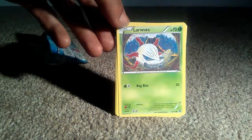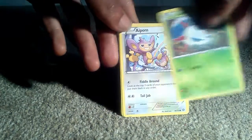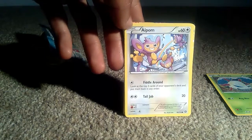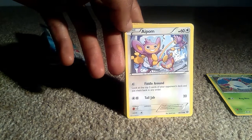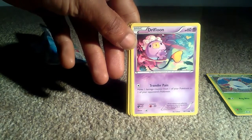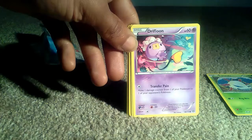The first card we got was a Levesta with 70 health points. It's a grass type Pokemon in its basic form with one attack — Bug Bite which is 30. We then got Aipom with 60 health points, a normal type Pokemon in its basic form with two attacks: Tail Jab which is 20 and Fiddle Around. We then got a Drifloon, which kind of looks like a possessed balloon — it is a balloon type Pokemon in its basic form, a mystical ghost type Pokemon with 60 health points.